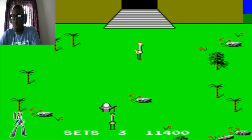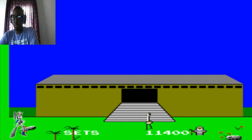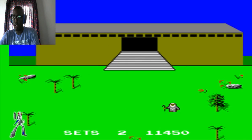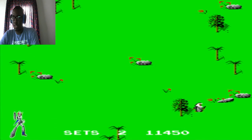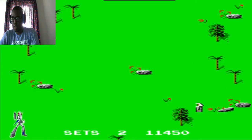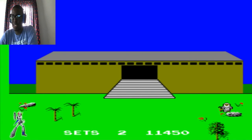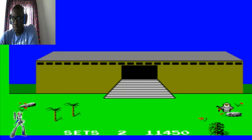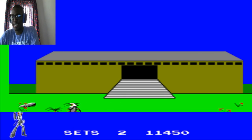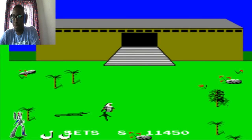I wonder what that unicorn is for — maybe to get an ultra bonus. I don't understand why it keeps popping out. Only one more life and I'm done, but no matter — I'm still going to reach the high score.